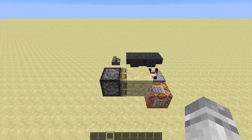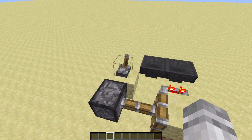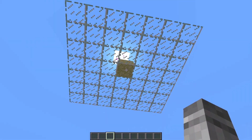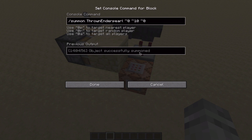To toggle it, just toggle this piston. When it's extended, it'll spawn in the ender pearls, and when it isn't, it won't spawn in the ender pearls. This just spawns in the ender pearls 10 blocks above the command block.